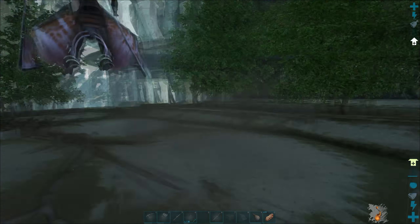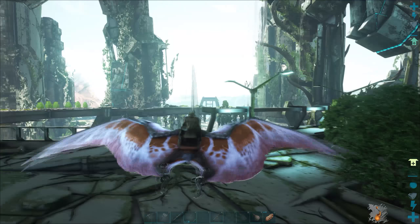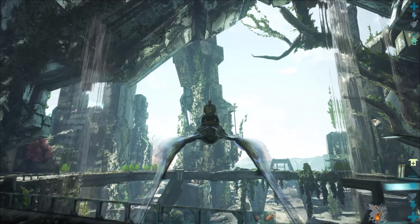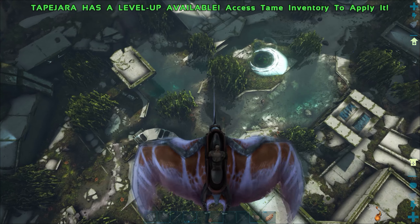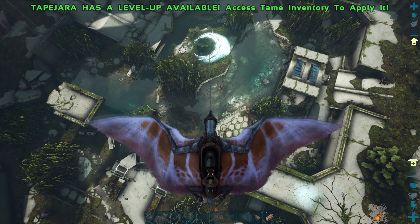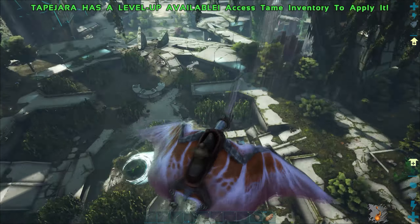Element dust doesn't spoil, so until I get enough and need it... I don't need any element obviously for a while, because that's for the advanced tech stuff. But now we have a flyer — it gives us a lot more mobility. That is where we got attacked by that Caprosuchus down there. Right over there is where I tamed the Stego.